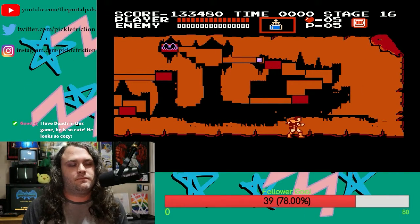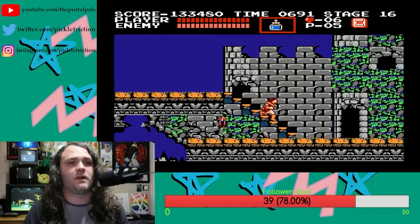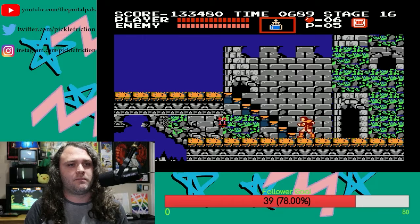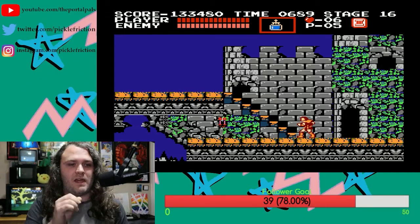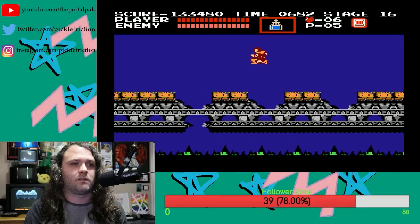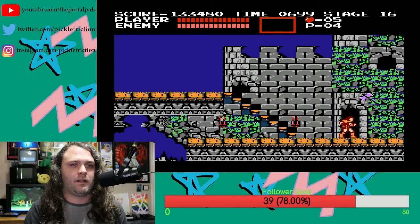Alright, last stage. This one's a little chaotic — I've never fully gotten it down perfect. I'm keeping the holy water even though the axe is there and is very helpful. The big bat that we fought at the very beginning — the boss — is now going to show up, and multiples of them are going to show up. You don't want to fight them; we're going to run past them if we get a good draw. If we get a good draw, the bats should fly down low enough that we can jump over them and not get hit.